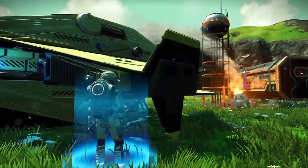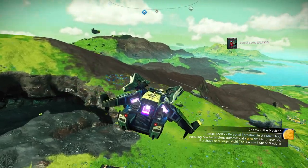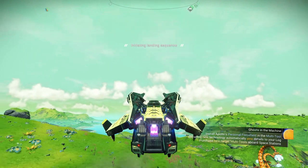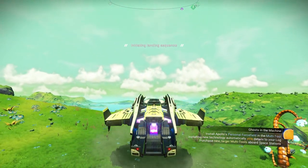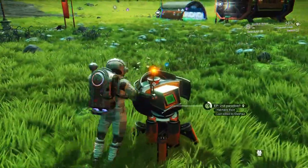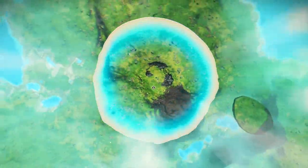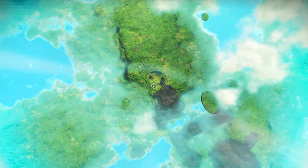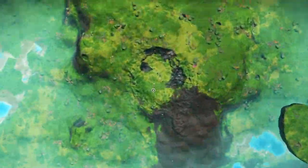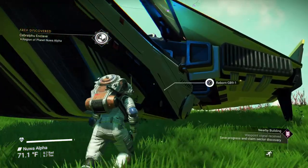We're going to take off from this planet and I'm going to do an economy scan. Actually, I know this is a waste of energy but I'm going to land one more time - I'm going to pick up the base computer, we don't need this base here. Beautiful water and sky - now I remember why I like this planet. So we're going to delete the base. Oh yeah, this is going to be nice. I love the water here, this is very pretty.